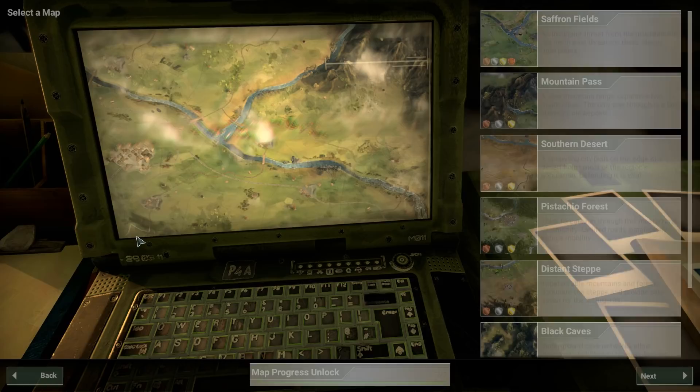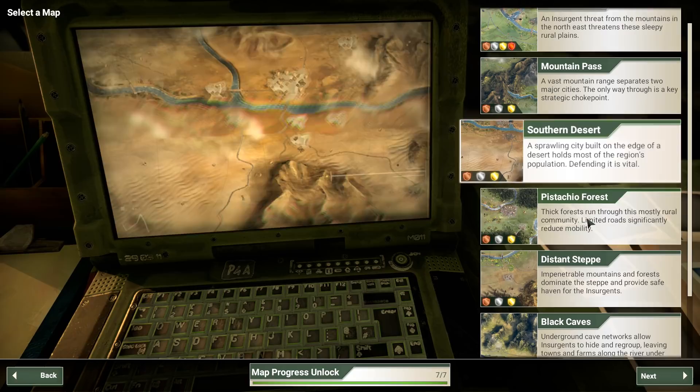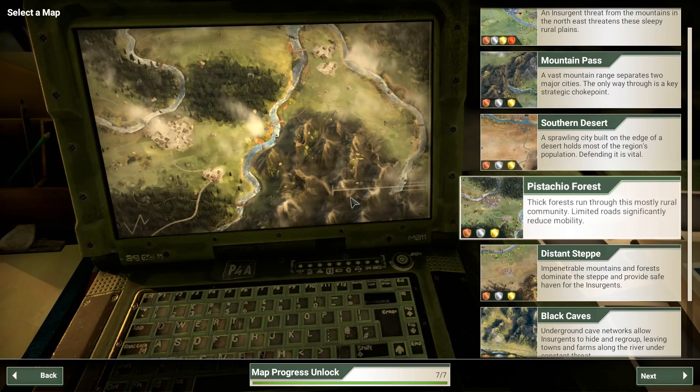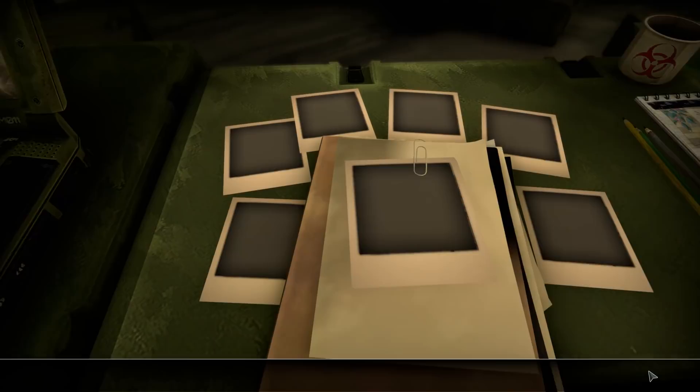Hello everybody and welcome to Provost Gaming with more Rebel Inc. Escalation in our Brutal Difficulty Guide series. We finished the first three maps, now we're moving on to Pistachio Forest — one of the more difficult maps, certainly one of the most difficult of the vanilla maps. Not a lot of roads to use for mobility, several areas where insurgents can set up, mostly rural and remote, which means it's harder to build up early stabilization and you can lose a lot of reputation early on. But I think we can make it work.